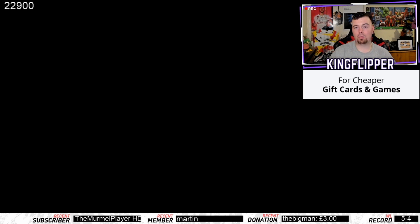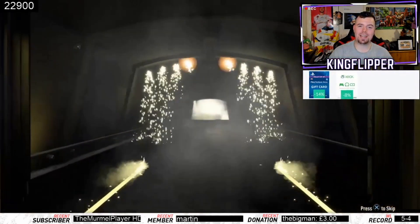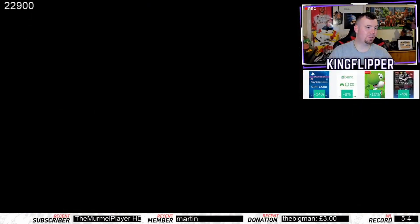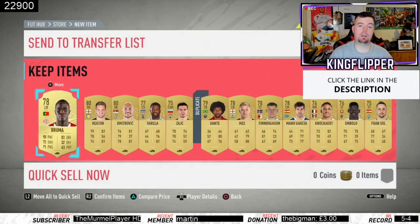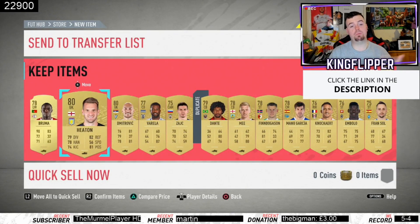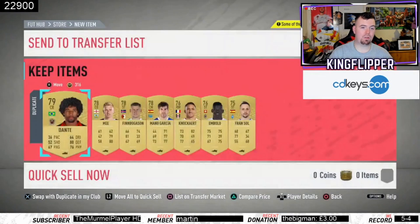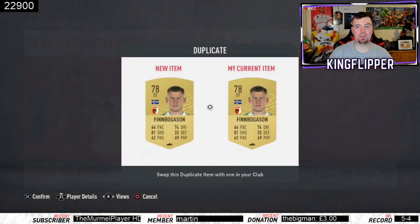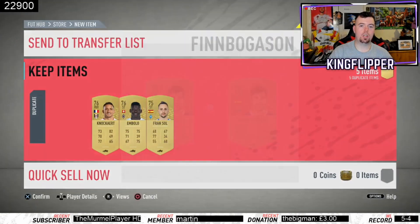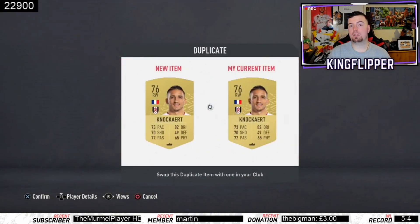I've already seen someone get a Shapeshifter out of it — I'm probably gonna get bugger all because my pack luck has been absolutely shocking recently. And of course... SBC done, boys! At least we got Bruma. Bruma was my rare. Sick — Dante might be worth some coins. I've got quite a lot of tradable cards which is pretty sweet. SBC all done.